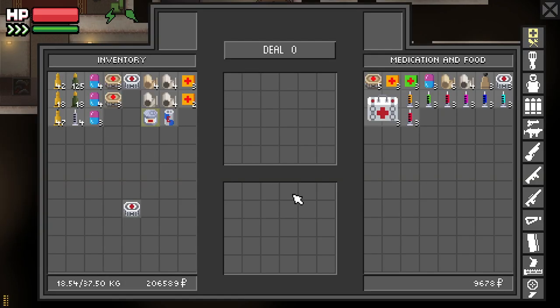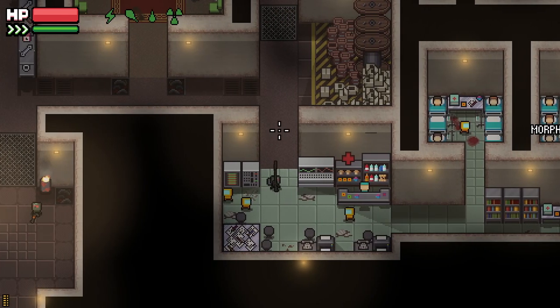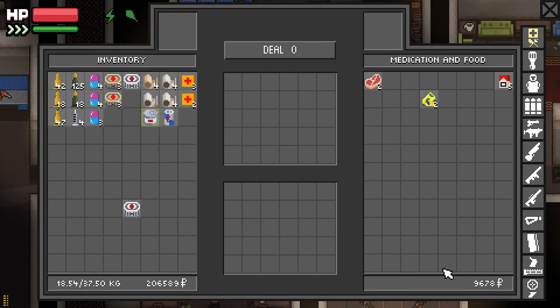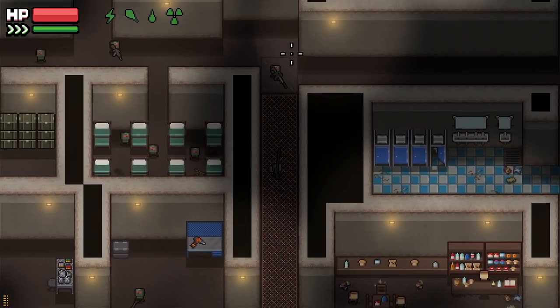All stores share the same money pool, so if one trader runs out of money and you want to sell more stuff, don't bother going to another one. You'll have to wait until the next day at 7am when the traders' inventories and money reset to 18,000 rubles.